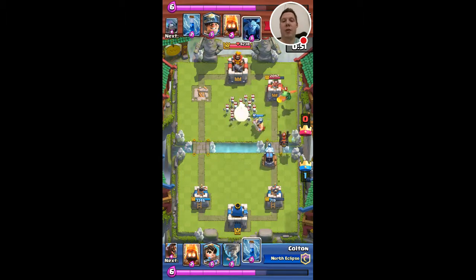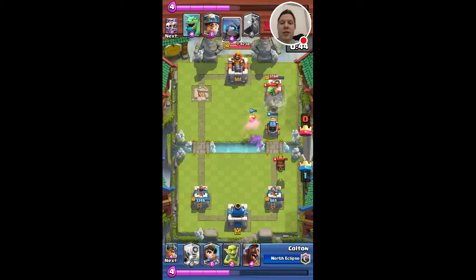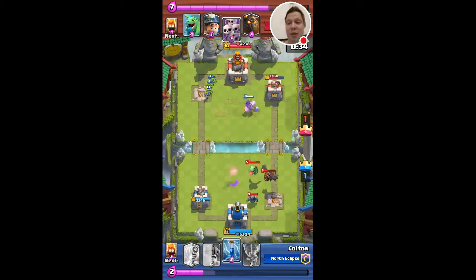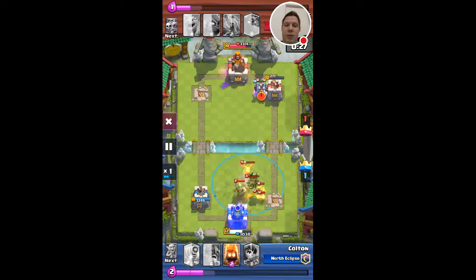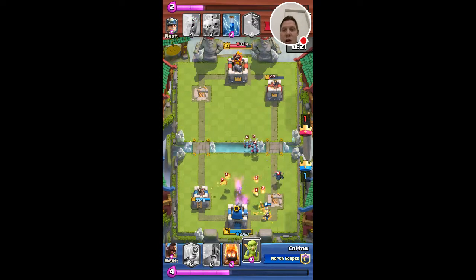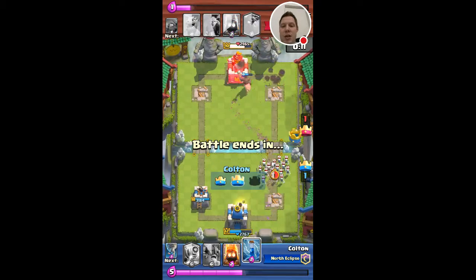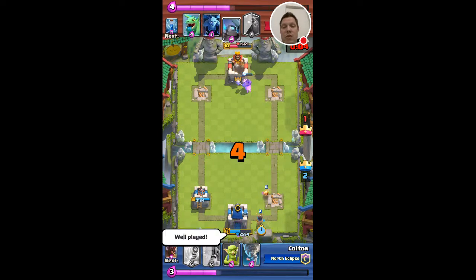I wasn't sure if what I do here is a good idea - I was ready to zap, but he does have to spend quite a bit of elixir there. Usually when I face lava hound it's a race to three crowns. 20 seconds left - I kind of just have to defend and then take that tower. Hog in the middle, I don't think I've seen a building yet, so now I just need to defend. There you go.